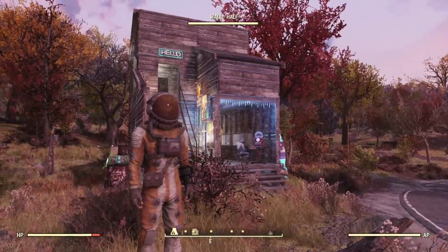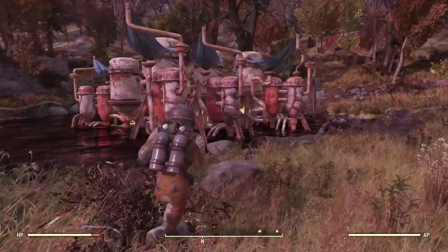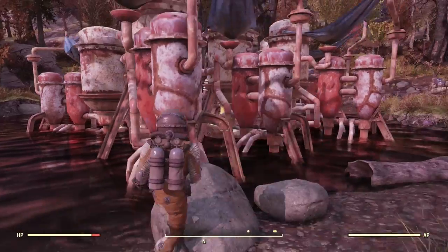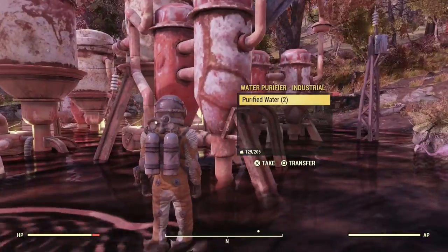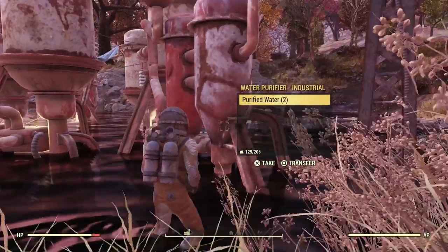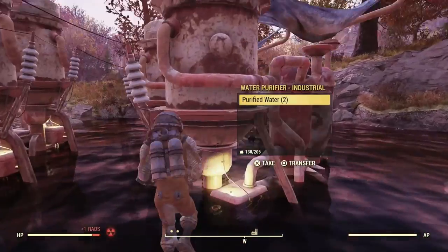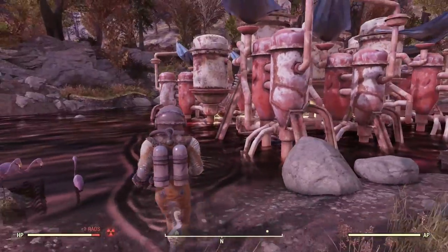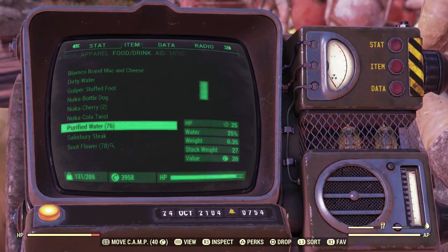Probably one of the easiest ways to farm caps is by producing purified water. If you have a camp, you can make a purified water farm very easily. All you need is these massive water purifiers — you can get different sizes from small to large. You have to unlock the plans by doing different workshop activities, but you can produce a lot of water just by going off and doing some quests and coming back to find the water waiting.